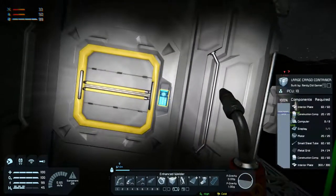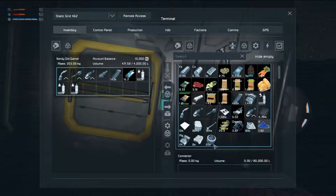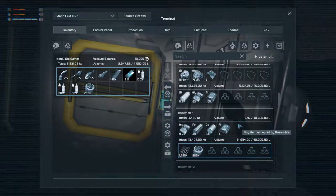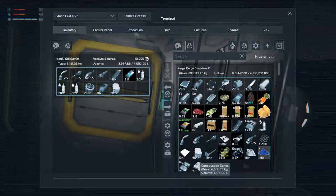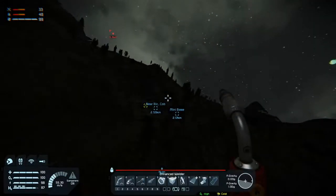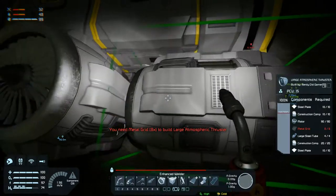Let's see what we need — motors, we need more than that. We have more. That's probably fine. We need some large steel tubes, some construction components, and I think some metal plate — that's all we can carry for now. Where's the ship? There. Let's repair you as much as we can.